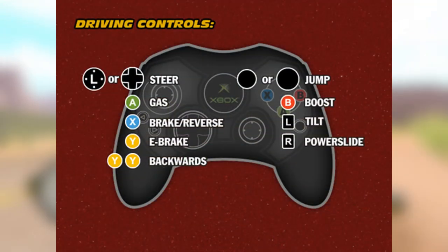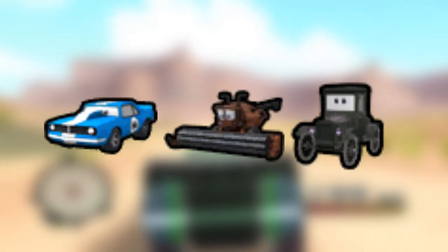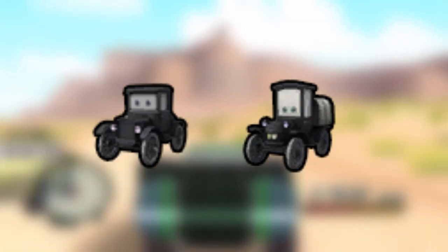For unused graphics, we have an unfinished version of the driving controls for Xbox, character icons for Lenny, Frank, Lizzie, and main international icons for Lizzie and Stanley. We also have a placeholder graphic called Asphalt Slow Test — I have no idea what this could be used for.